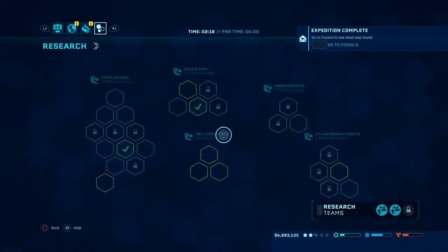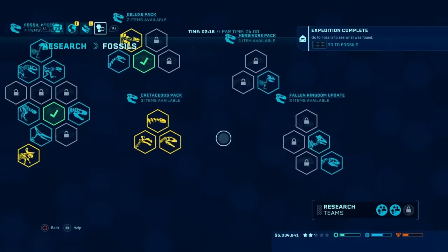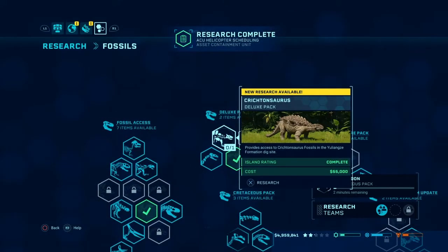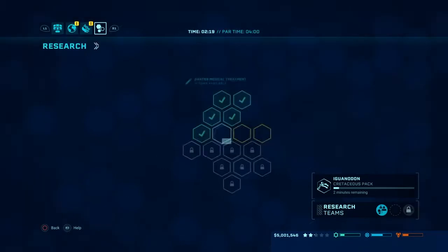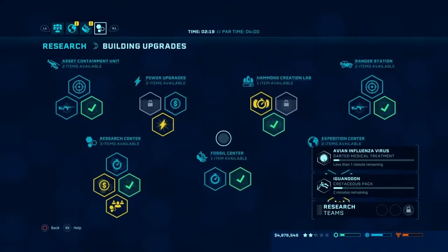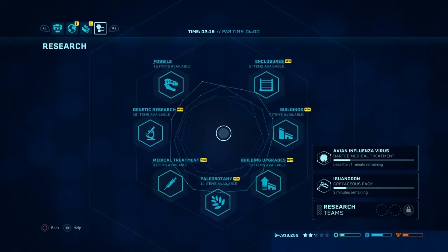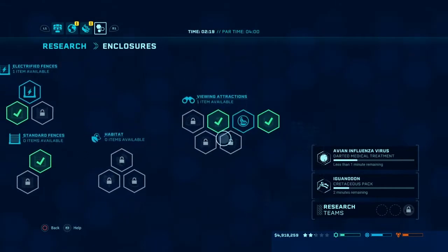Now let's go to fossils first. Oh my god, we've got a lot. We've got Stygimoloch, we've got all these guys — let's get that first. Nasutoceratops — ooh, tempting. Critanosaurus — tempting as well. Paleobotany's ready, medical stuff, let's get those first. Building upgrades — Research Team Charlie. Enclosures — we've got the gyrosphere. When's the tour truck? Three stars. Okay, not too far.